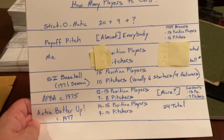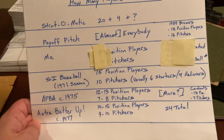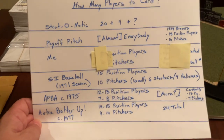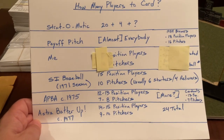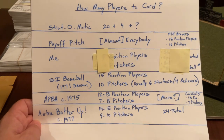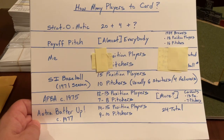There's also a game I've done a video on — from the 1976, '77, and '78 seasons — called Batter Up. Typically they had 24 players on a team, either 14 or 15 position players and nine or 10 pitchers. It varied from team to team what the breakdown was, but there were 24 in total.